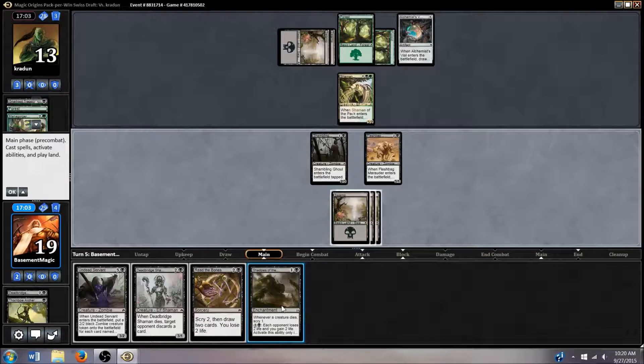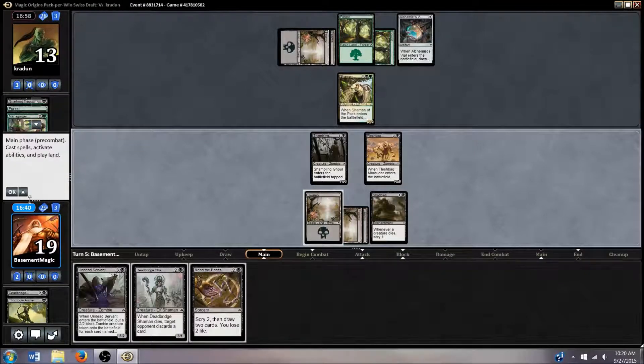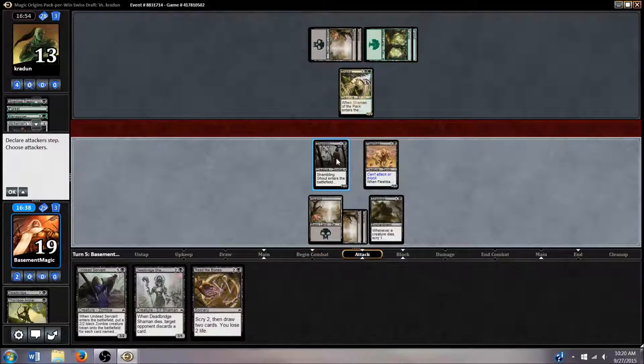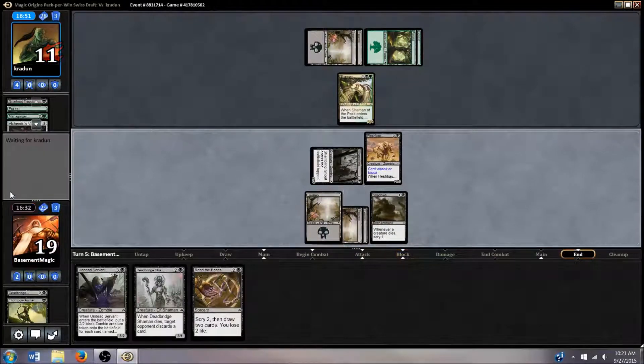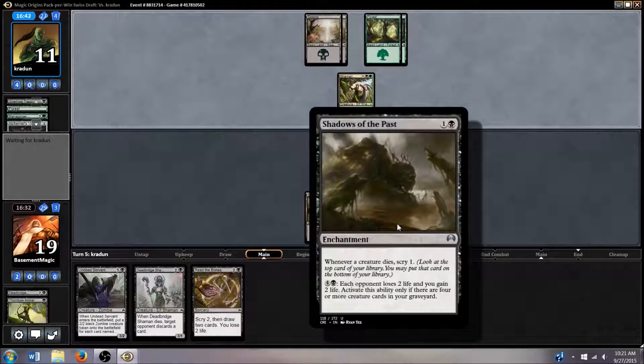I think if we do Shadows of the Past right now and attack in, it's probably the best option. Otherwise if we attack in we trade one of our guys for his and end up getting probably two damage. I think we want to get Shadows of the Past going so we can try to set up our draws the next few turns. We'll attack in this way, and if he decides to trade, we'll be able to have two scrys. We're actually already halfway to having the four creatures in our graveyard to make Shadows of the Past trigger the life drain.